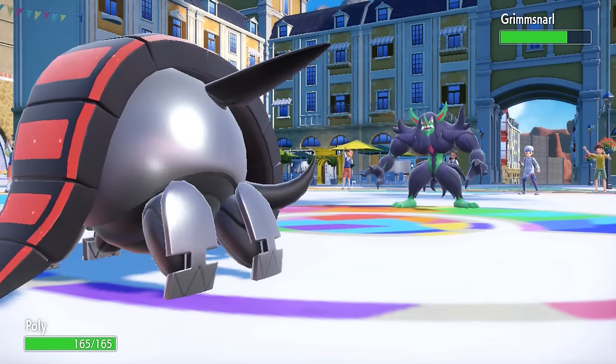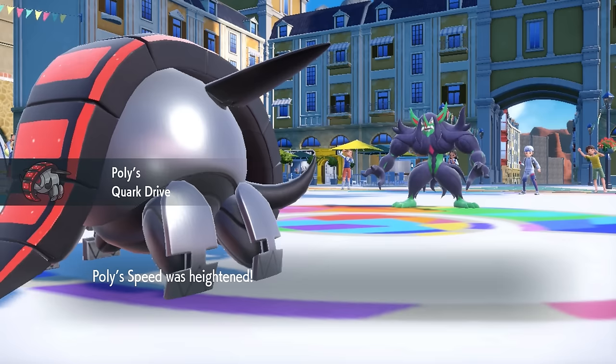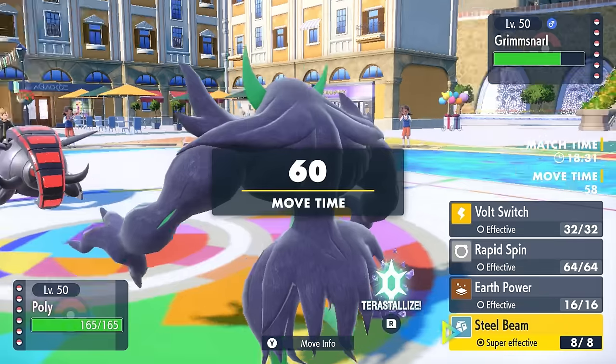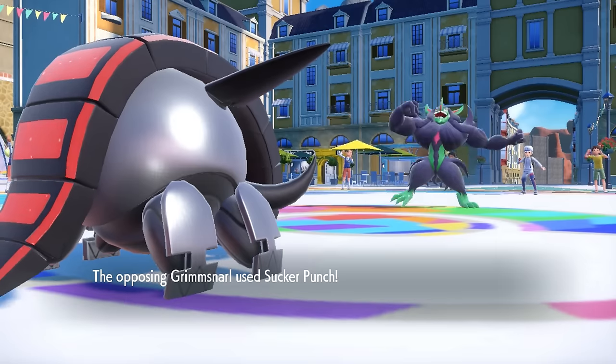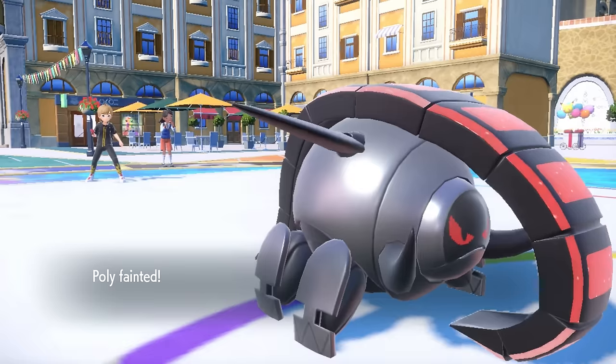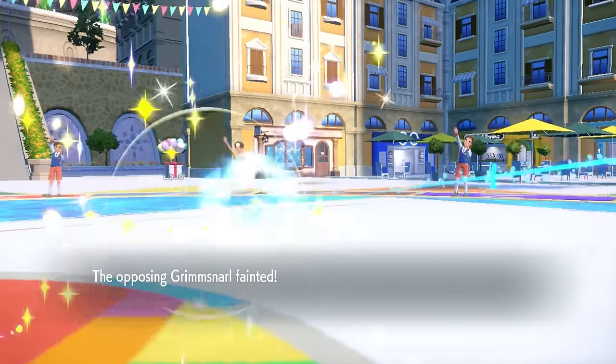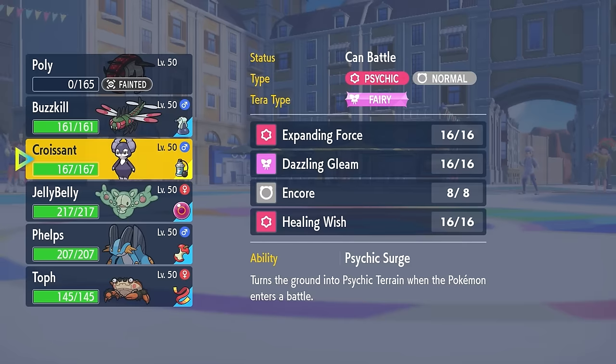I decide to bring in the Iron Treads — he's still pretty great, in my opinion. I can activate my Quark Drive, and this is gonna be a special attacking set with the Steel Beam. I know that Sucker Punch is likely coming, as it does hit me for over half damage, which is actually kind of unfortunate because I can go for the Steel Beam — hitting it on the special side is one of the only ways I was gonna be able to take care of this. But since the Sucker Punch came through and knocked me below half, the recoil also takes care of my Treads. That's honestly a trade that I'm happy with, just because now I don't have to deal with that crazy-ass Grimmsnarl at plus-two attack and defense. However, I do lose things like my Rapid Spinner and some good pressure in pivoting with the Iron Treads.